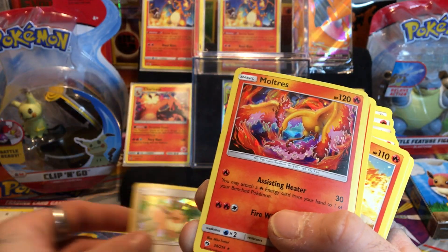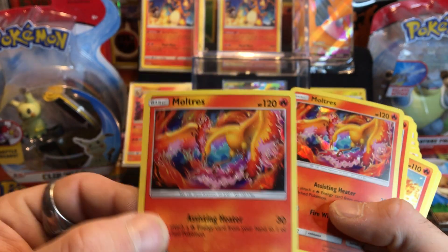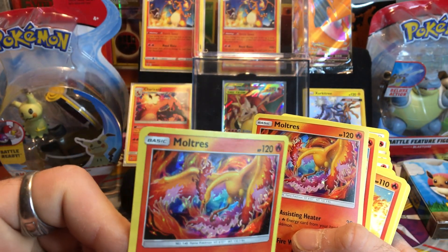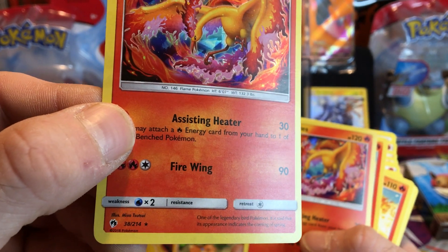Wow, another cracked ice Eevee - beautiful. I'm going to put you over there because we're going to sleeve you later. Oh wow, a Moltres - is this a Moltres cracked ice? I don't know if it's cracked ice but look at the Moltres!